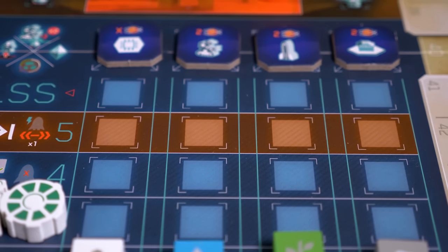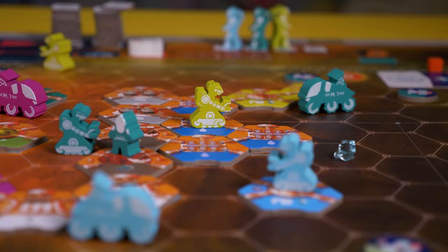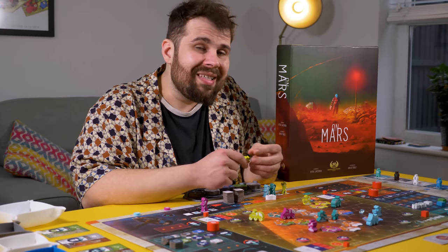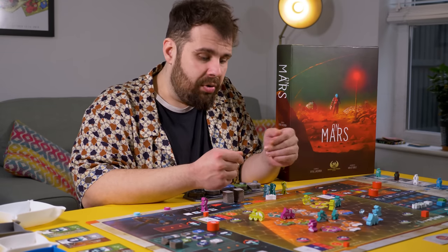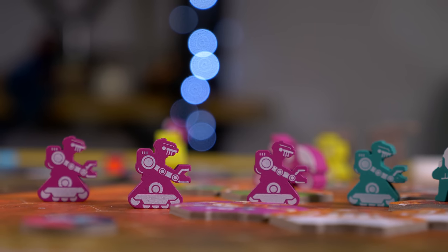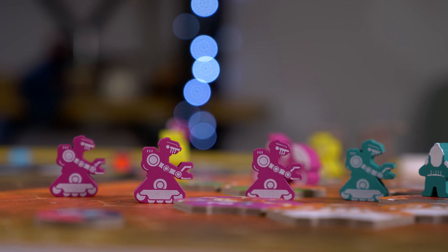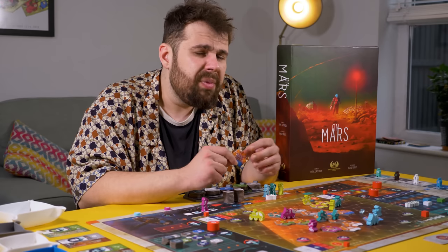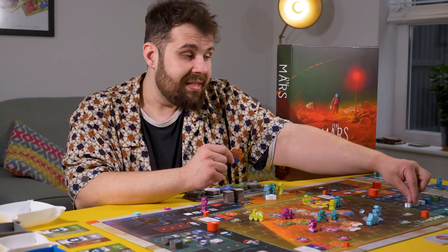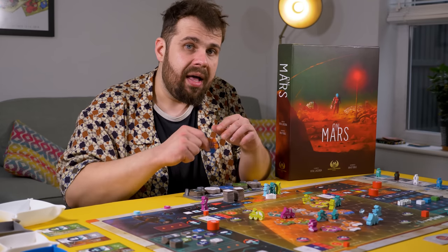Each game, these four building types will receive a random token that tells you what you'll score points for when you build them. In this example, if I deploy a water plant I'll score two points for each robot I have built — but I'll only get points if before building it, the number of water plants was below the colony level. Your Euro gamer brain wants to solve this puzzle simply: build lots of robots early to set up your engine, then build lots of water plants to score from them. Except On Mars doesn't let you have it that simple. The window of opportunity is as thin as Mars's atmosphere. If you spend too long building robots, someone will build the water plant before you. You can build another water plant, but aside from netting you some resources the rewards are literally non-existent. You'll have to wait until all the requisite buildings are established to advance the colony level and open that window of opportunity one more time — and you best hope you're on the right side of Mars when that happens.